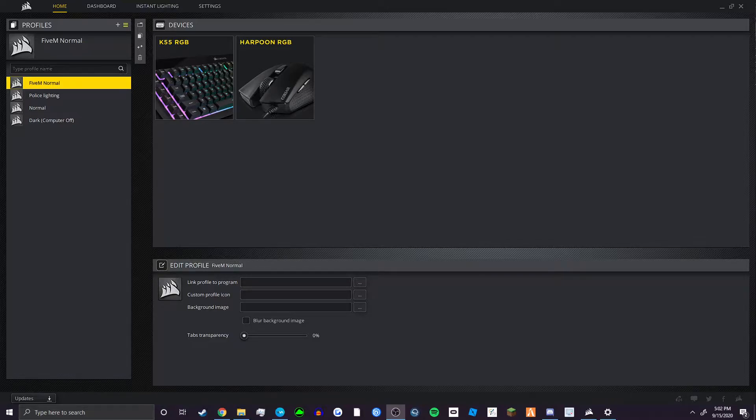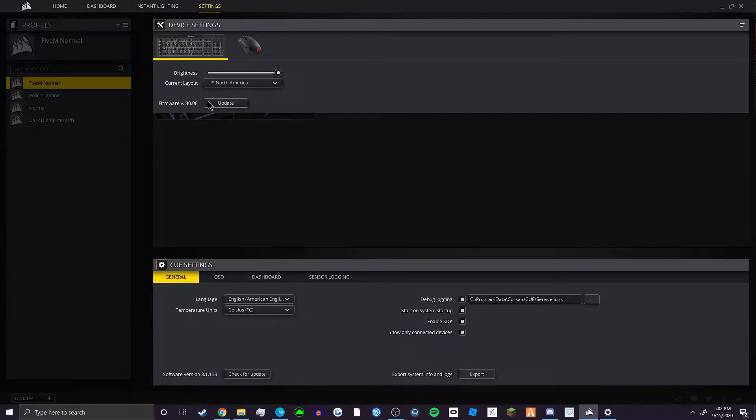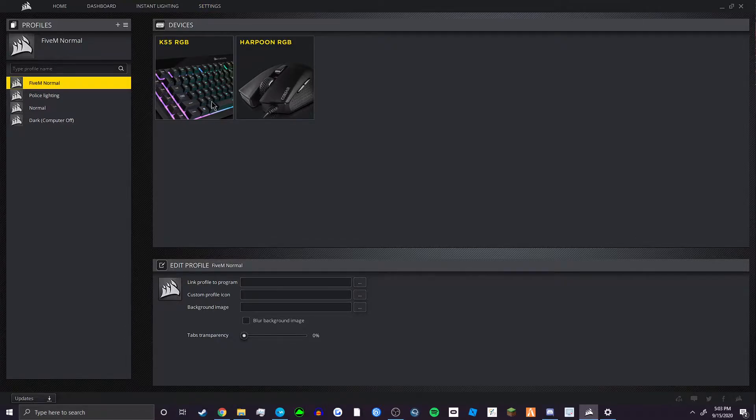Currently I have the Corsair K55 and Harpoon gaming mouse. Today I'm going to be showing you how to get police lighting to work with FiveM, and it could work with other stuff too. It's just a simple keybind thing. Now currently I'm running an older version — the 3.1.133 version — because this keyboard does not support what's called lighting link.